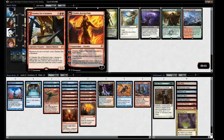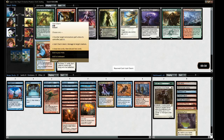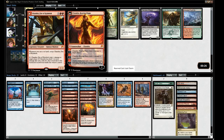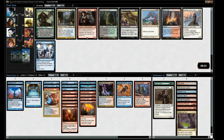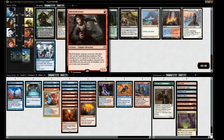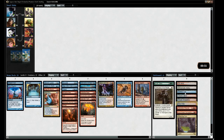Izzet Charm - deal two damage to target, or draw two and discard two. Taking Izzet Charm. Chandra untaps when you cast a red spell. Lots of words - just take the Izzet Charm. Sulfur Falls is what we want - taking it for perfect mana. There's also Beetleback Chief who makes guys, but let's take the land.